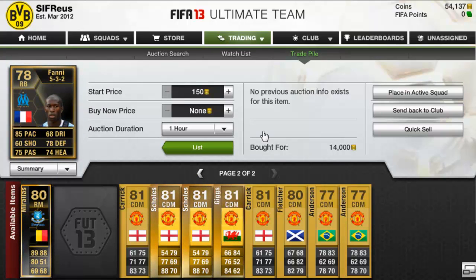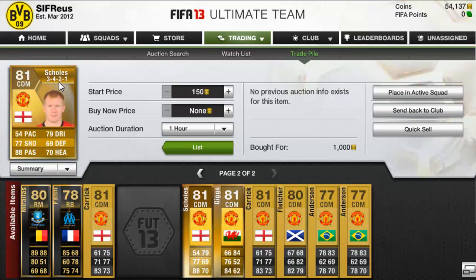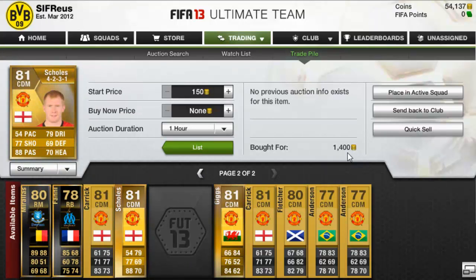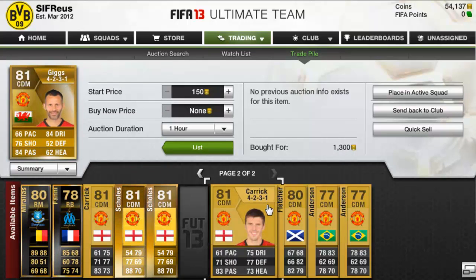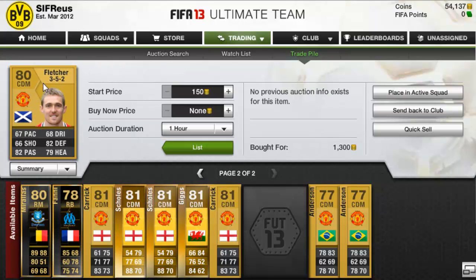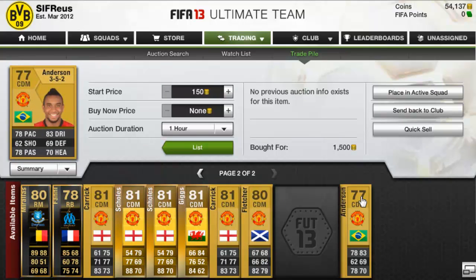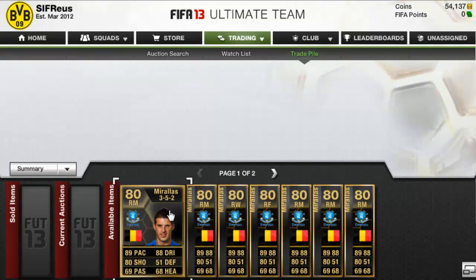We picked up a Fanny right back - we seem to be able to trade with him but you can't get a lot of them - picked him up for 14k. A Carrick in the 4-1-2-1-2 for 1,500. A Paul Scholes in a CDM for 1,000 coins, should get about 1,600 for him. Another Paul Scholes 4-2-3-1 center defensive mid for 1,400. A very nice deal - Ryan Giggs center defensive mid for 1,300, looking for about 4.5k to 5k on him. A Carrick 4-2-3-1 center defensive mid for 1,200, a Fletcher 3-5-2 center defensive mid for 1,300, an Anderson 3-5-2 center defensive mid for 1,500, and another Anderson in the 4-1-2-1-2 center defensive mid for 1,500 coins.